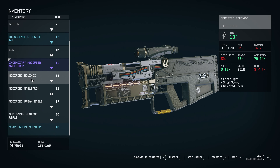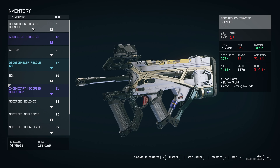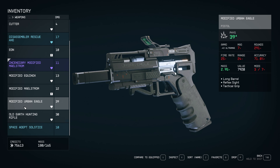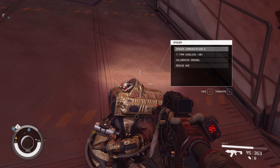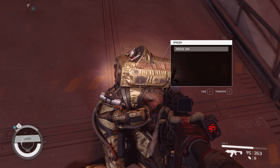I think that pistol is better than my modified Urban Eagle. This one is 39 physical damage, whereas the other is only 12 physical. Lighter, short range, 314 rounds, 27 caliber. So it uses bigger rounds — that's why. That gun's still worth selling I guess.